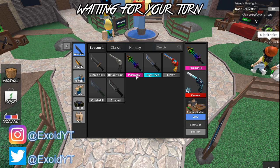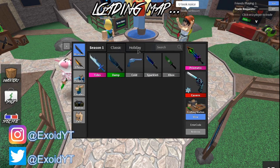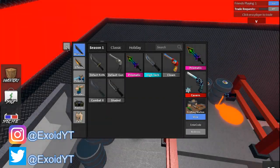I also have more godlies. In classic I have Tides; in holiday I have Snowflake, Frost Saber, and Ice Wing; in pets I have Ice Phoenix. Pretty much I have like four or five godlies, one ancient, and all that good stuff.